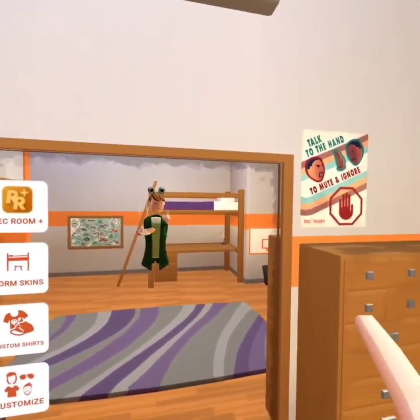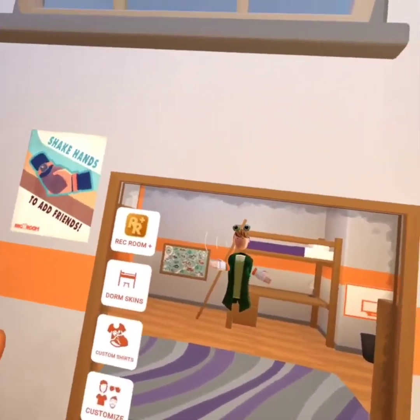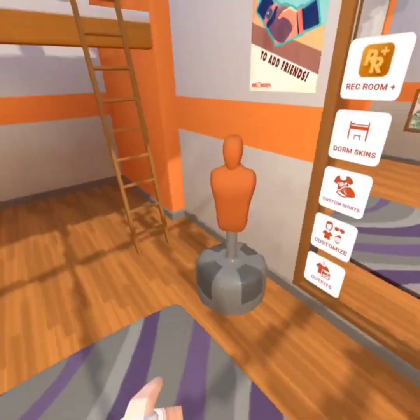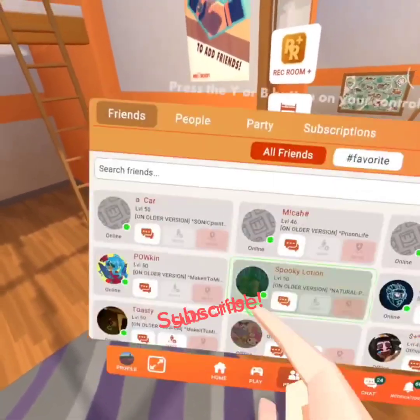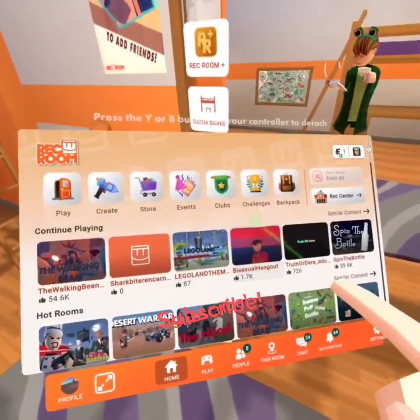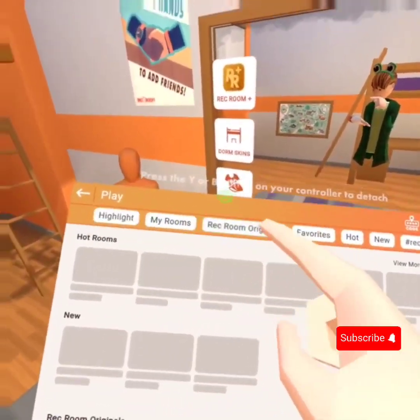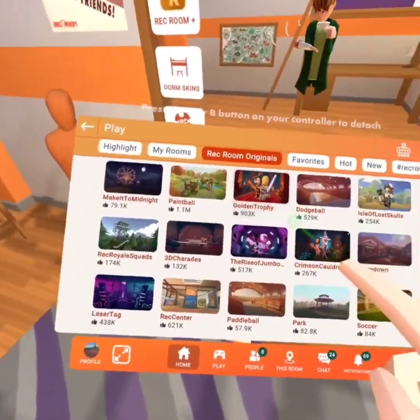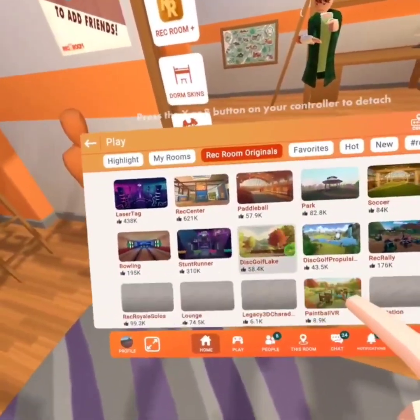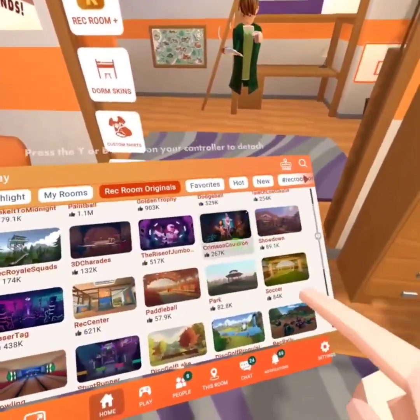Can you guys hear me? Am I recording? Yes, I can see the dot. So in today's video, I'm gonna be checking out the new Rec Room update. I'm gonna check the Rec Center, a private one, and see if anything's updated. But first, I want to see if Corsando is on the Maker Pen list.